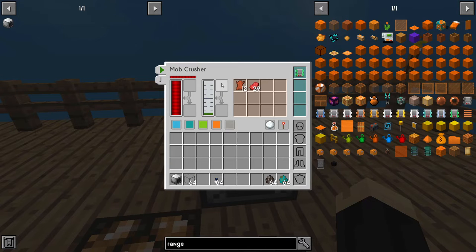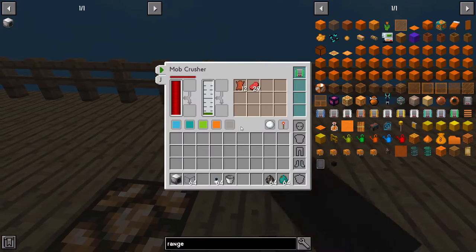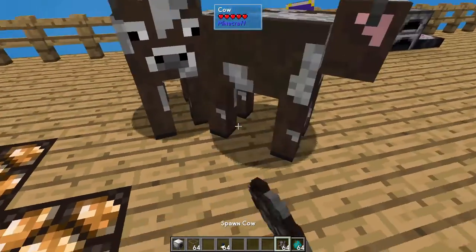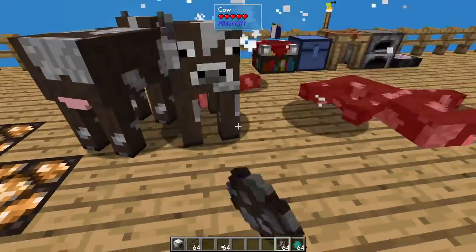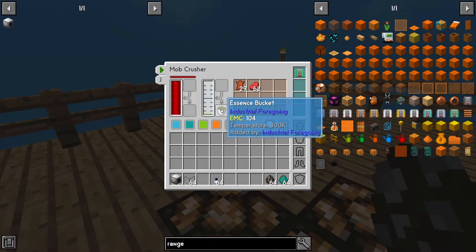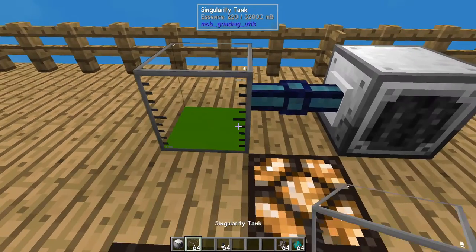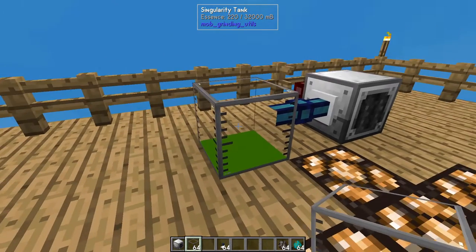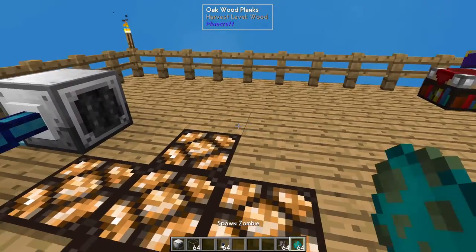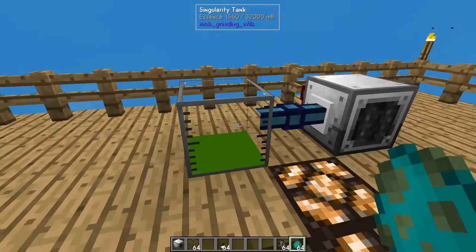To get the fluid essence, you've got two options as well. You can set a bucket right up here. Put a bucket in there and when it has a thousand millibuckets, it will fill that bucket — you can see it has 600 millibuckets right now. We'll drop a few cows down and you'll see it hit multiple things at once. Now we have an essence bucket. If you don't want to sit here and keep messing with throwing buckets in there, that's where our fluid extraction cable is going to come in handy. So you can put a singularity tank down — any of the different tanks will work. A black hole tank is a great one because it has a massive amount of storage if you want to set this and run automatically. Now I'm going to go ahead and drop some zombies down — you'll notice that they're dying before even the sunlight can kill them. All of the essence it's gathering is going into this tank.